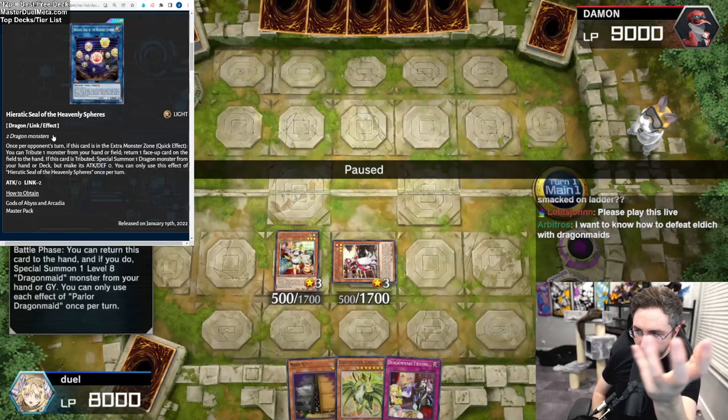Come forth, big dragon! If I want, I could use the Tidying in the graveyard — but I didn't have one. I'm going to return it back with the Tidying that's now in the graveyard. Main phase two — resummon. I got the fusion spell, which I could search with the Parlor or the Chamber. They both could search this.